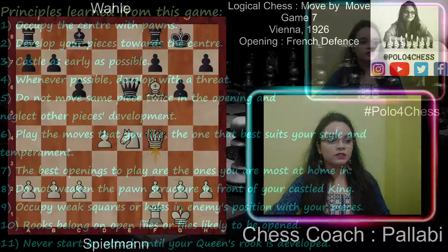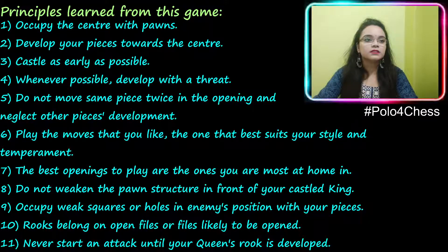From this game we learned: occupy the center with pawns; develop your pieces towards the center; castle as early as possible; whenever possible, develop with a threat; do not move the same piece twice in the opening and neglect other pieces' development; play the moves that best suit your style and temperament; do not weaken the pawn structure in front of your castled king; occupy weak squares or holes in the enemy's position with your pieces; rooks belong on open files or files likely to be opened; never start an attack until your queen's rook is developed.